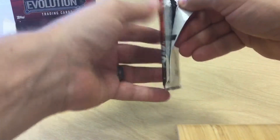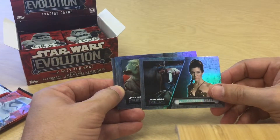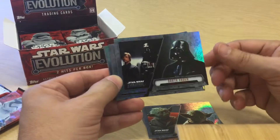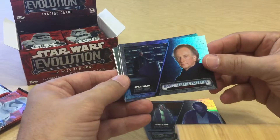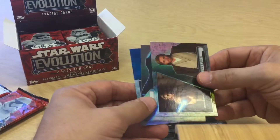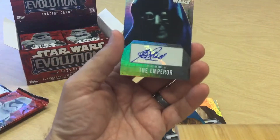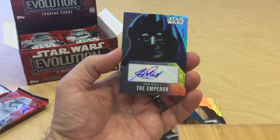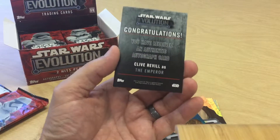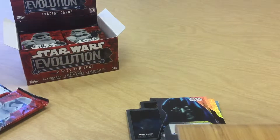Next pack. We got Princess Leia with Jabba in her slave girl outfit, Yoda, Darth Vader — basically when Luke Skywalker gave himself up to meet with him — Anakin, Palpatine the Naboo senator, Obi-Wan Kenobi. And here's our first hit — a Blue Yoda parallel and a nice signature: Clive Ravel as the Emperor. That is my first Clive Ravel autograph. It is not numbered, but that is a pretty nice autograph — I'll take that.